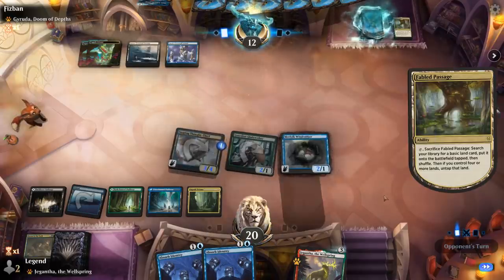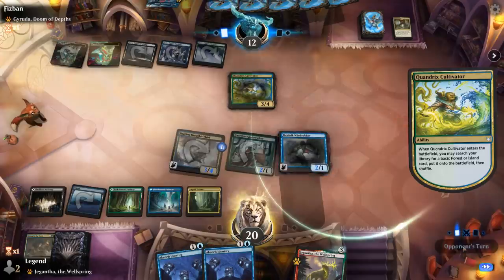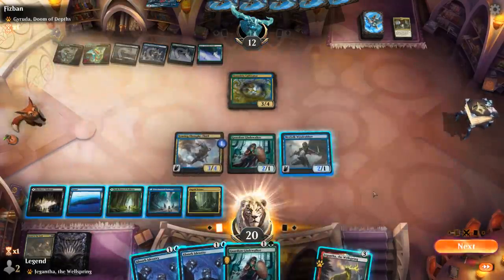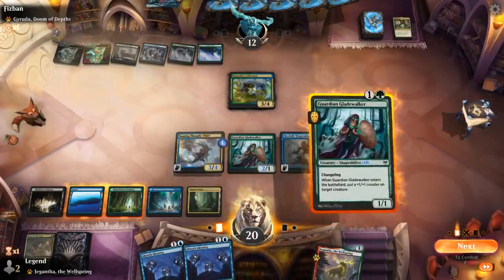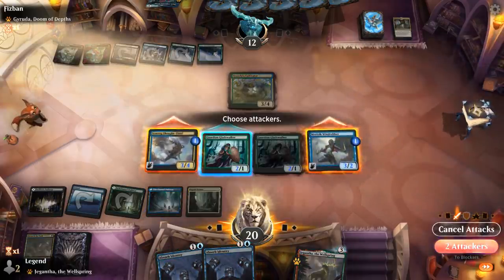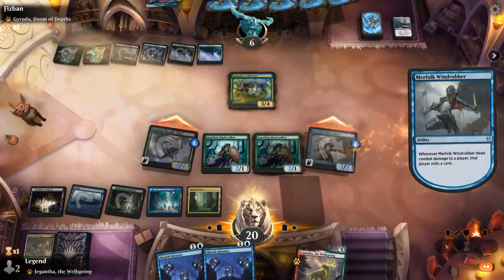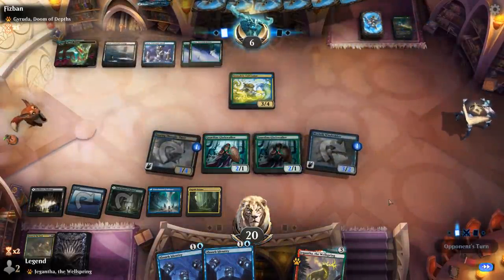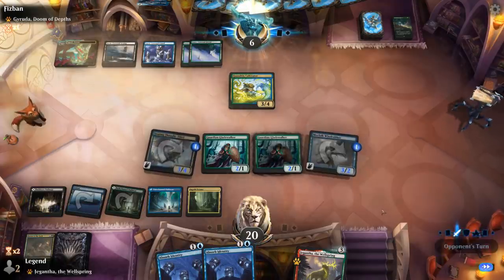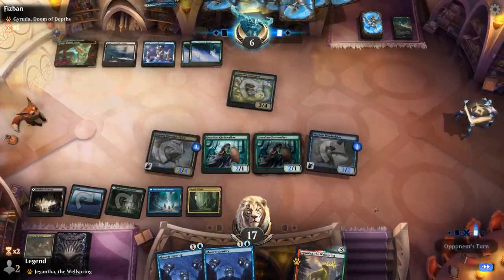We now get the Thought-Thief bonus. Another Cultivator is fine. Can play Gladewalker, maybe put a counter on the Windrobber. So we've got a ticking clock here. We'll keep up Absorb Identity — bouncing our own Thought-Thief could certainly be a line of play we can go for.